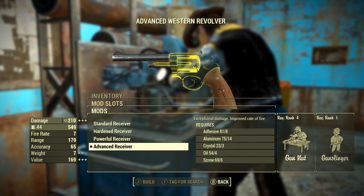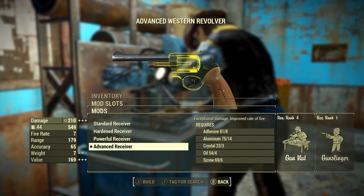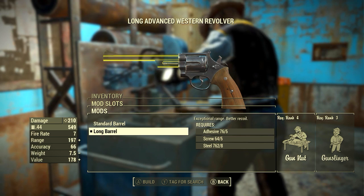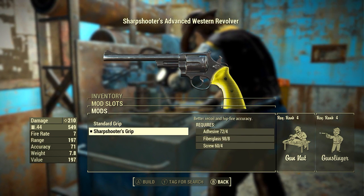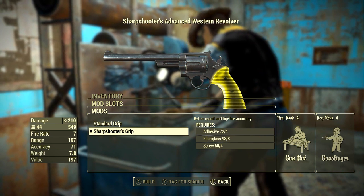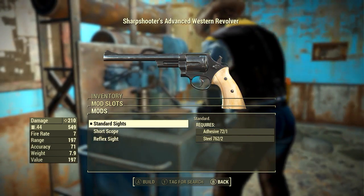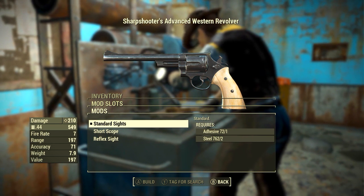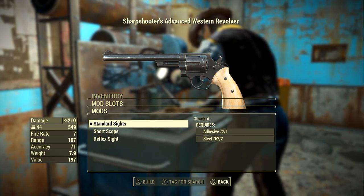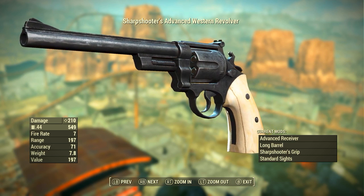Now let's mod the Western Revolver out. First I'm going with the advanced receiver, which gives exceptional damage and improved rate of fire. Secondly the long barrel, which makes the weapon look absolutely ridiculous but gorgeous — it gives exceptional range and better recoil. Thirdly the sharpshooter's grip, which gives better recoil and hip fire accuracy and changes the colour of the wood on the handle to a nice bone white. And fourthly the standard sights. You could go with the scope or reflex sights for a little more accuracy, but I'm willing to sacrifice that to preserve the absolutely gorgeous aesthetic of the Western Revolver.